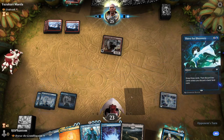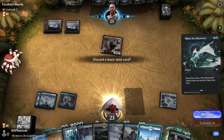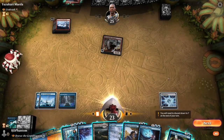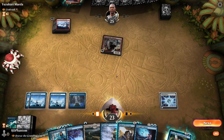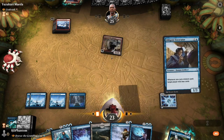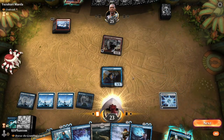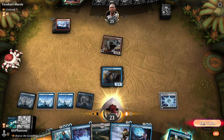Thirst for Discovery — we'll discard a land so we can keep the good cards. Go ahead and play another Island. Let's play our Excavator, still holding up all of our counterspells. Pass the turn.